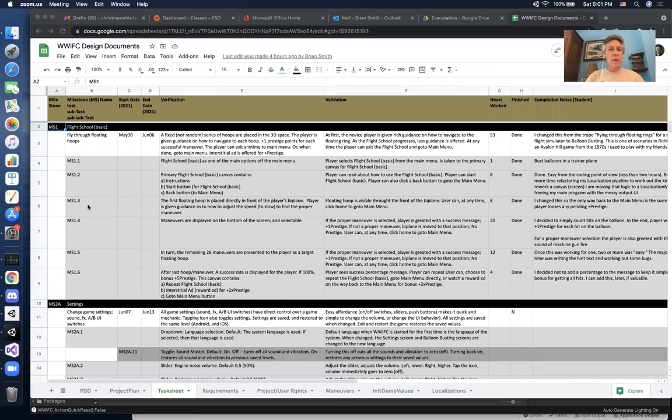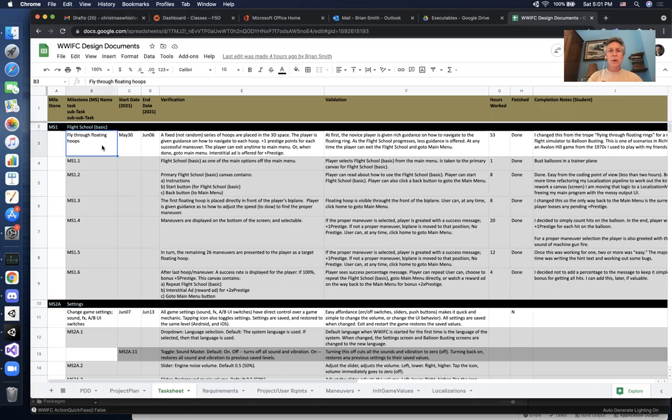Let me share my screen and do the whole desktop just to make things easy. Here is milestone number one in a Google document — you're welcome to pause and read everything here. This was milestone number one as I originally envisioned it, and the big thing was a basic flight school introduction: normally in a flight simulator you climb into the cockpit and fly through rings floating in the air to pilot your airplane.